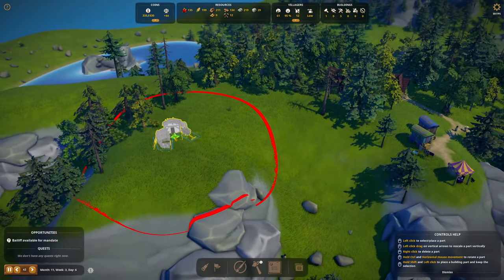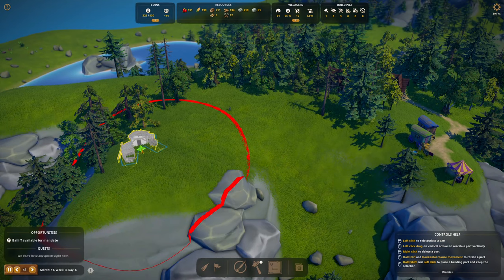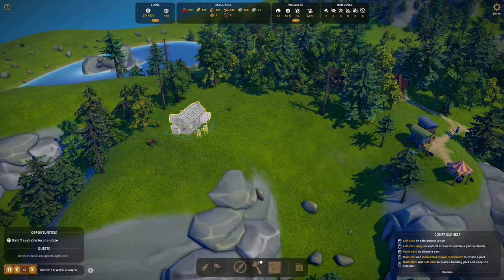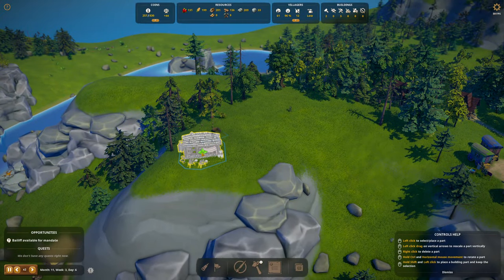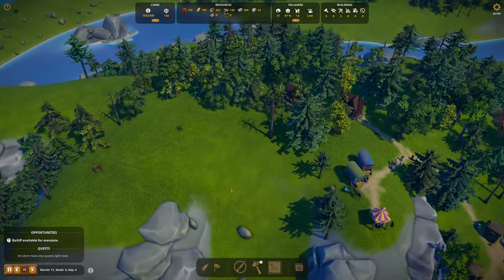I need cloth more than anything. We'll put one sheep farm right here, then the weaver hut right here. Right now I'm just going to use the slightly used clothing — we're not going to make clothing yet, just stock up on cloth. The weaver hut's got to go right on the edge — what a view!